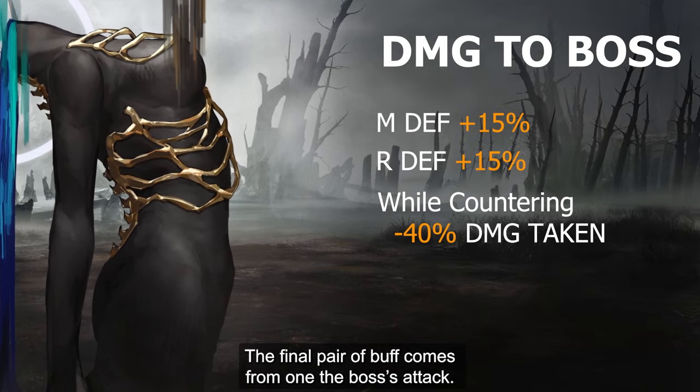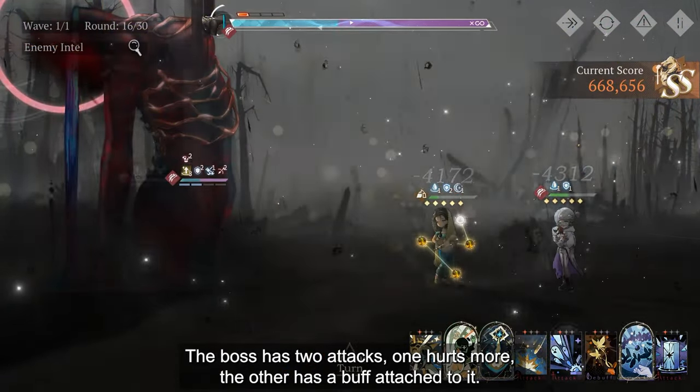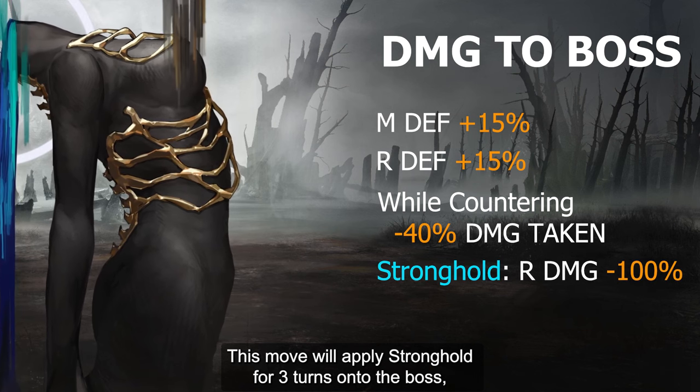The final pair of buffs come from one of the boss's attacks. The boss has 2 attacks — one hurts more, and the other has the buff attached to it. This move will apply Stronghold for 3 turns onto the boss, which reduces the damage taken from Reality by 100%.